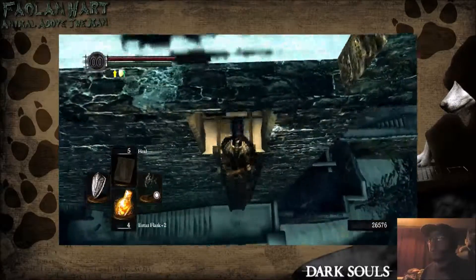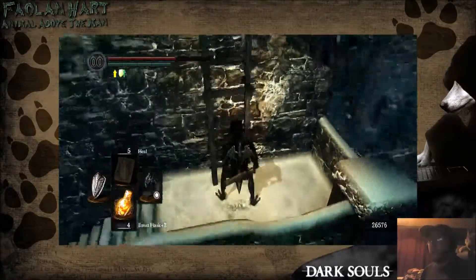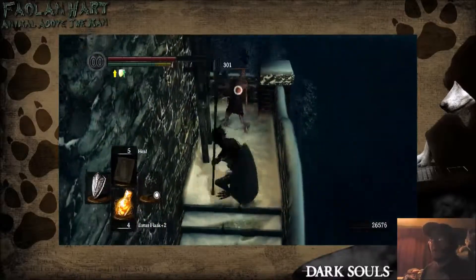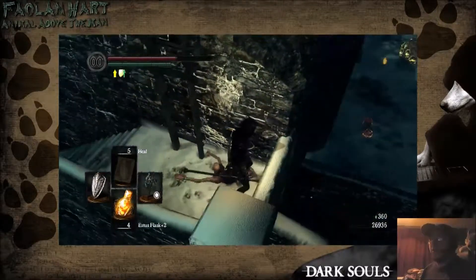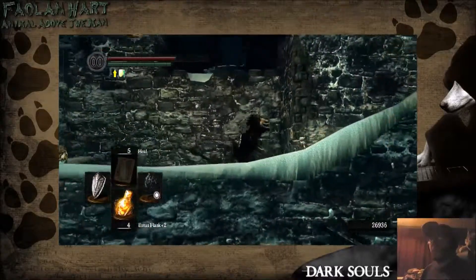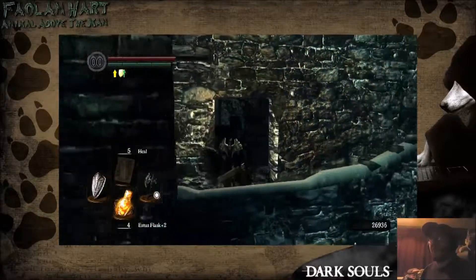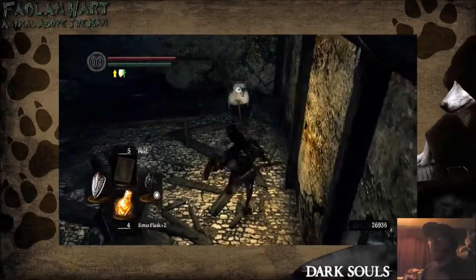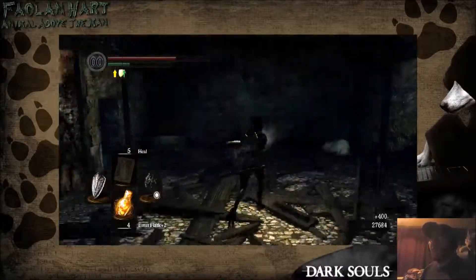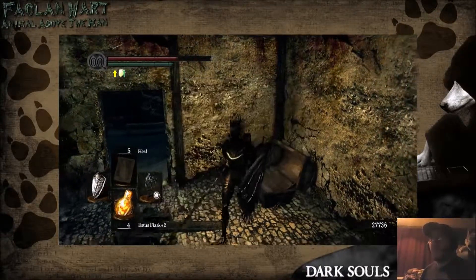I think down here leads to... oh, that's another way to go. Yeah, let's go down here, let's look around this area. What was that? What's in here? Rats — very, very derpy rats. And there's a chest.